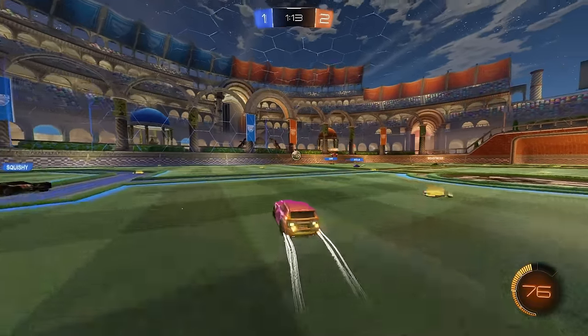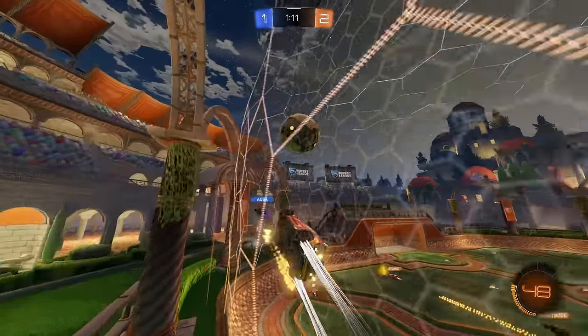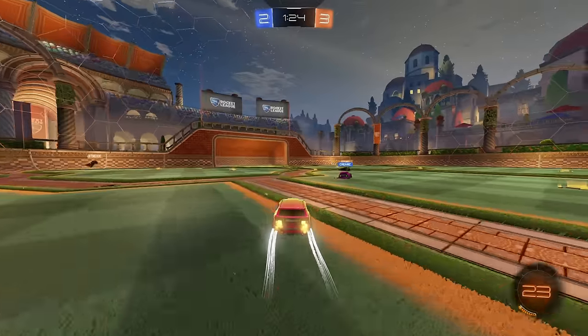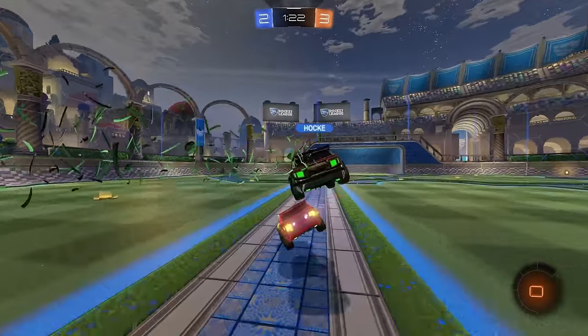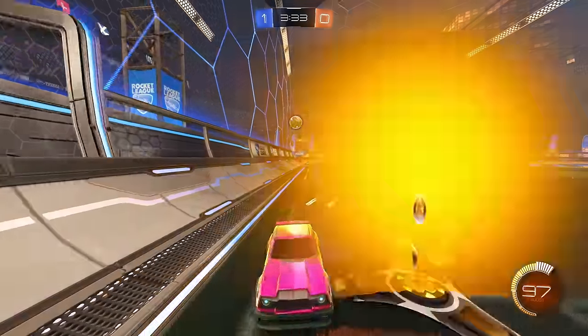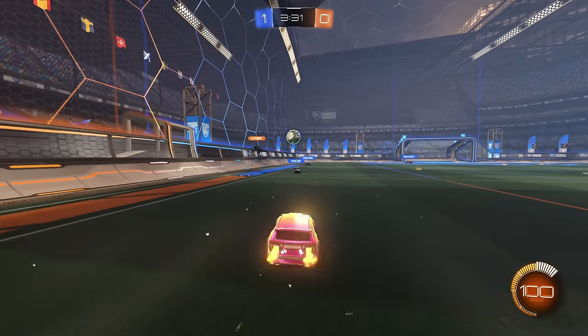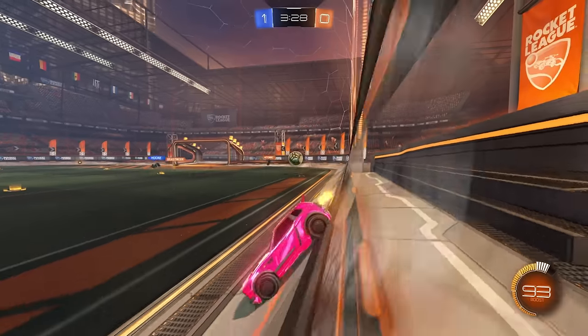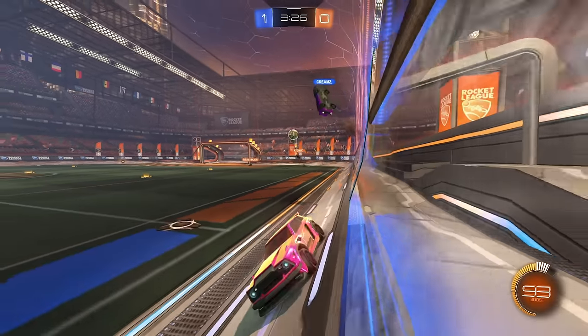As graceful as he is on the ball, his off-ball play is quite the opposite. He's constantly searching for bumps and demos especially when he's rotating back, turning back upfield to bump Hockey not once but twice here to create space for Beast Mode. It's Hockey who's searching for the bump in this one, but Daniel ducks out the way to go for his own bump onto Creams, dispossessing him and handing over a free ball to Atomic behind.